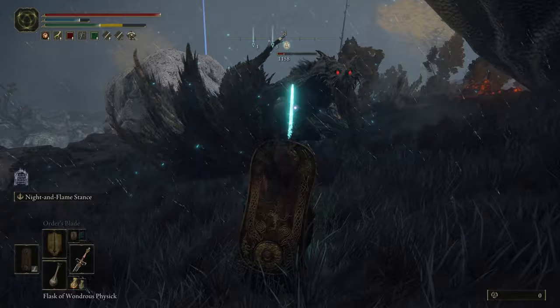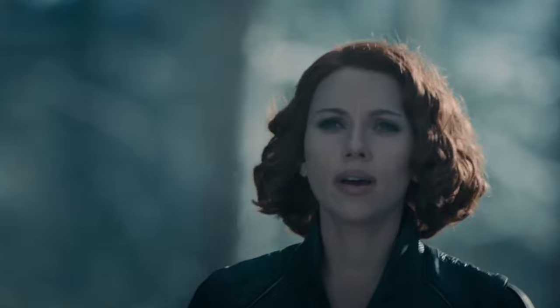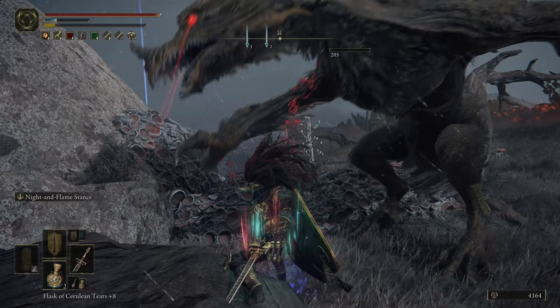It seems like all the little dragons surrounding him are linked to the big guy. So after killing a little dragon, you take — I wouldn't say a huge chunk, but a chunk — out of the health bar of the big dragon. So how many little dragons do you need to kill in order to kill the big one?